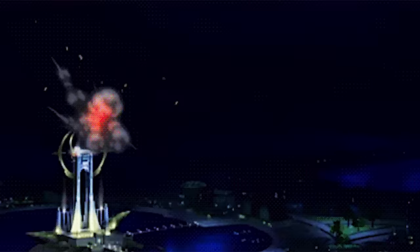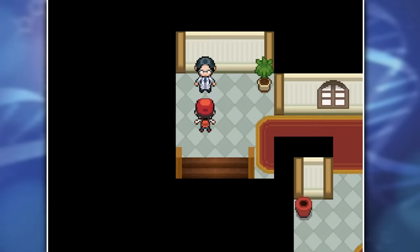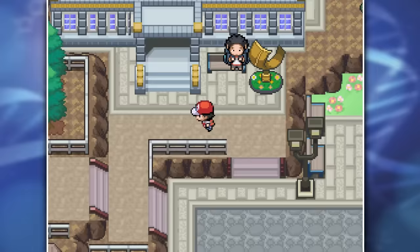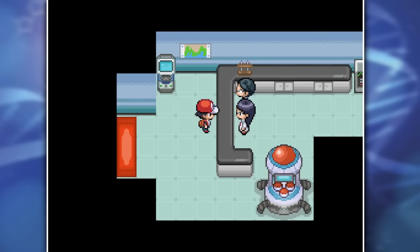Another cool new feature is hotels that are located in almost every single town. You can use these to either advance through the day if you need it to be a specific time, but way more interesting is the people in these hotels - they always need help with some kind of quest, and once you complete them, you get amazing rewards. I also went to check out the museum to see if anything had changed. They now have way cooler skeletons like the one from Black and White, and you can also resurrect your fossil Pokemon here - no reason to go all the way to Cinnabar Island anymore.